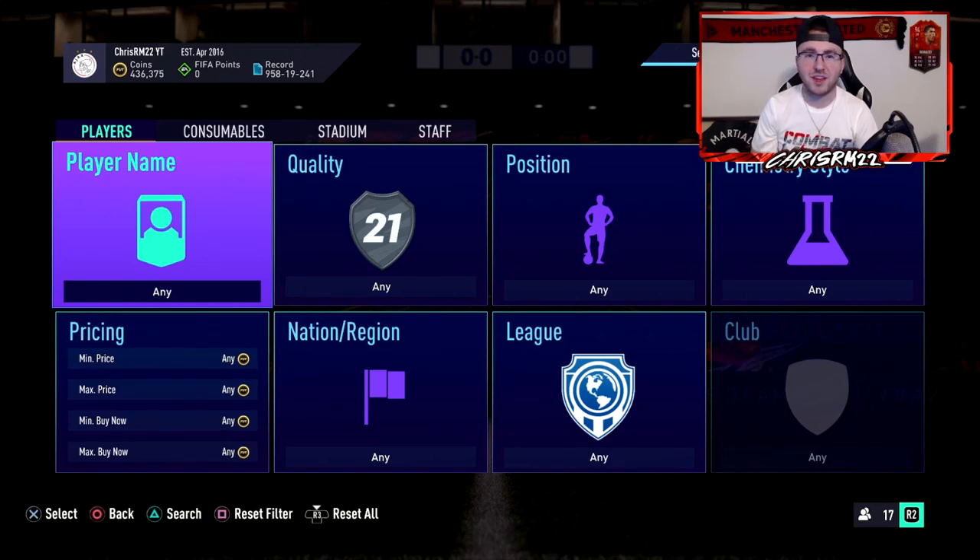What's going on guys, Chris here back again with another video. Tonight we're going to be showing you five trading methods at the start of FIFA 22. You can use these methods with 10k, 50k, 100k, and even a couple million coins. Each method will have its own in-depth video once FIFA 22 actually happens — right now it's just a brief explanation. If you want more detail, check my FIFA 21 videos as well. Drop a like and subscribe if you're new.